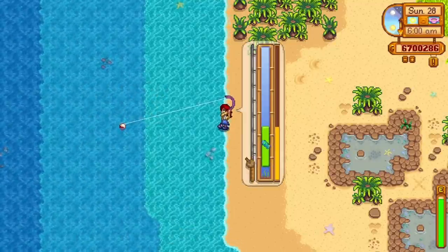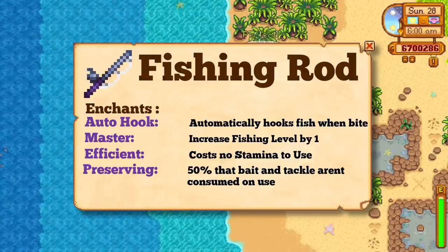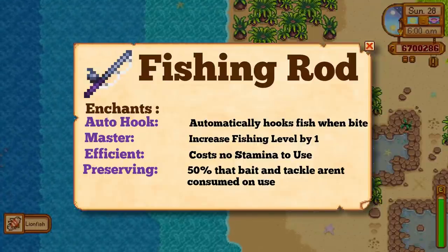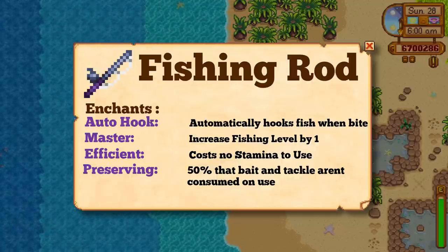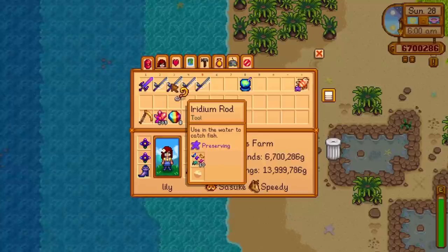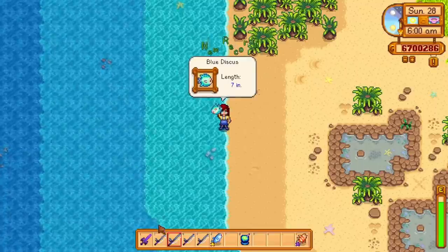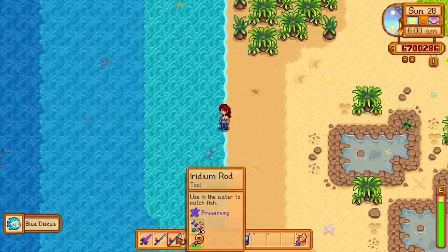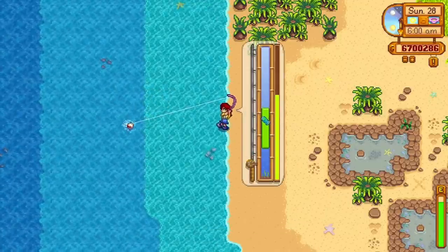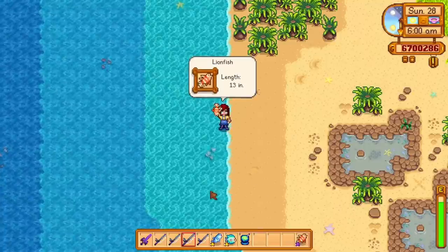The fishing rod has a few fun enchants. There is an auto hook enchant that will automatically start the catching process — this could be quite useful if you aren't paying full attention to the game. The preserving enchant will give you a 50% chance that your bait or fishing tackle won't be consumed after each catch, which works very well when you are using magic bait because that stuff is expensive. And then there is the master enchant — this will increase your fishing level by one, making it slightly easier to catch fish because your fishing bar will be bigger. You can pair that with some fishing food and your bar will be absolutely huge, making it easier to catch some of the legendary fish.